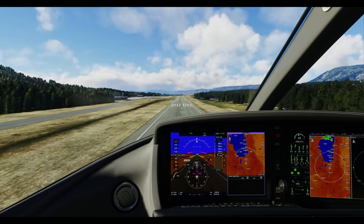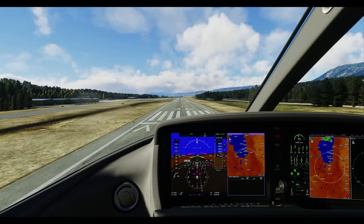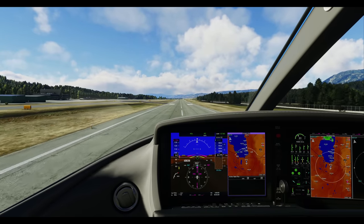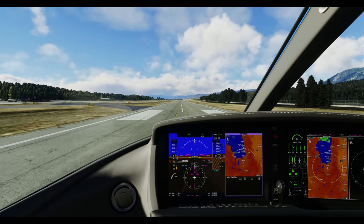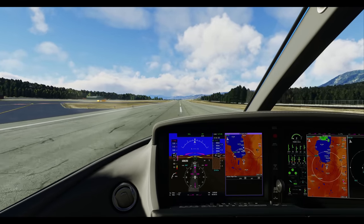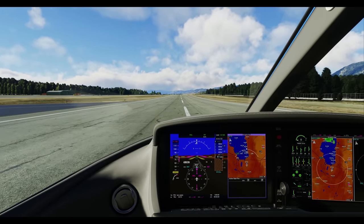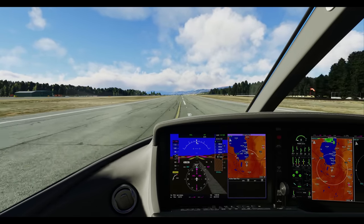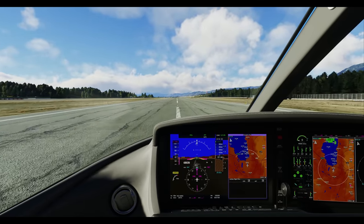If you fancy a different look, the aircraft comes with 27 exterior livery schemes. It's like having 27 planes in one — how's that for value for money? The FlightFX Vision Jet is a high-performance, high-detail, high-comfort simulator experience. Whether you're a business tycoon in the making or just a flight sim enthusiast who enjoys a bit of luxury, this jet is a must-have in your hangar. So strap on your virtual Bose A20s and prepare for takeoff, because with the Vision Jet, the sky is definitely not the limit.